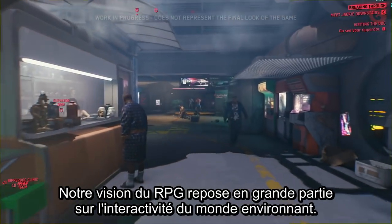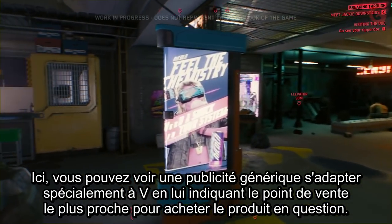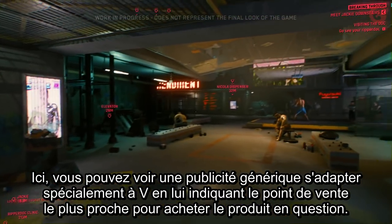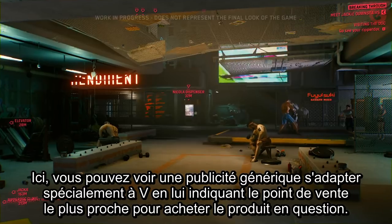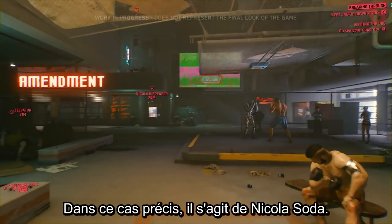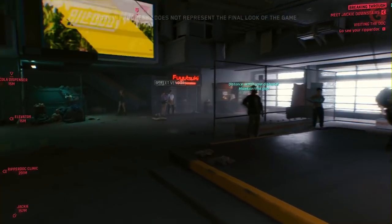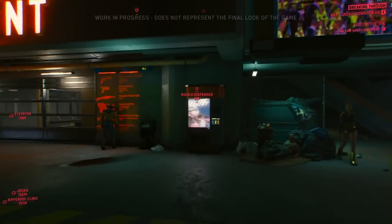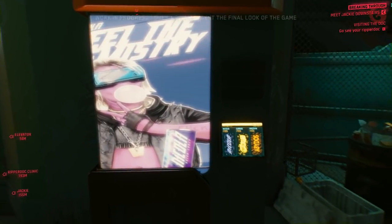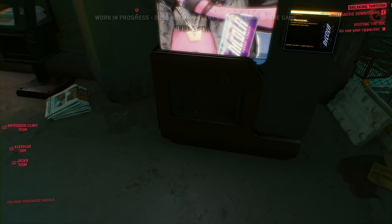A big part of the RPG experience is having a world that is interactive. Here, a generic ad has morphed into an advertisement specifically tailored to V, informing her of the nearest vendor where she can purchase the product — in this case, showing where to find some Nycola soda. This kind of dynamic advertising is deeply embedded in the world.